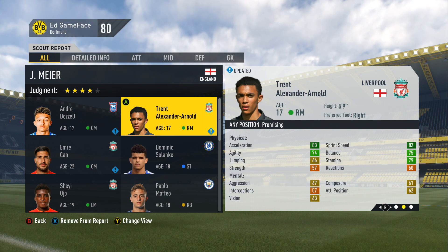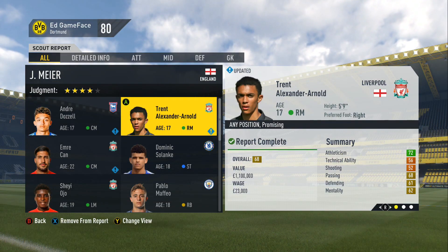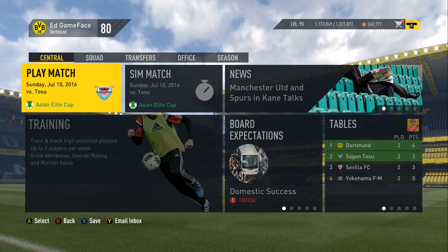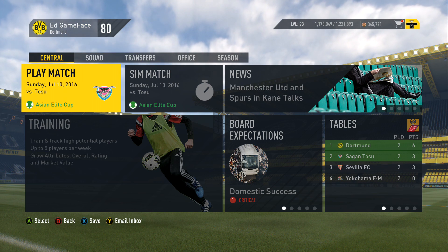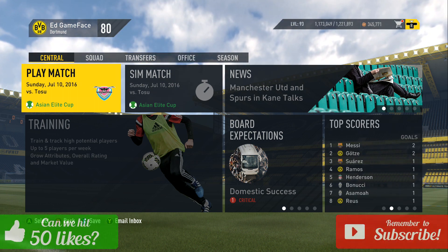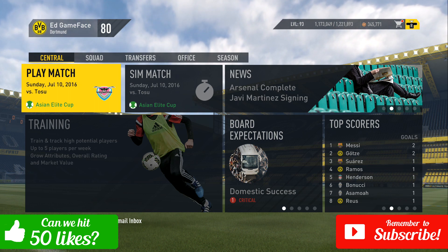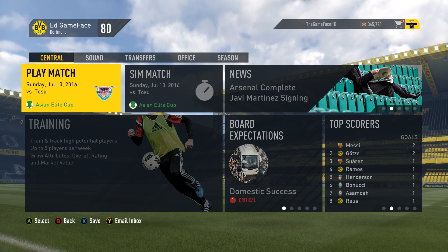We've also scouted one of the Liverpool youngsters — 17 years old, 68 overall, really looks incredible. Maybe one that we should sign, though I'm not really sure if it's realistic. Let me know in the comments. Sadly, we haven't signed any players yet because they're asking for huge amounts of money that we don't really have. Let me know what you think I should do in the comments below — that is it for this episode. Thank you all for watching. If we could hit 50 likes that would be really appreciated, and if you're new please hit the subscribe button. We're trying to hit 5,000 subs as soon as possible. Thank you for watching and I'll see you next time. Goodbye.